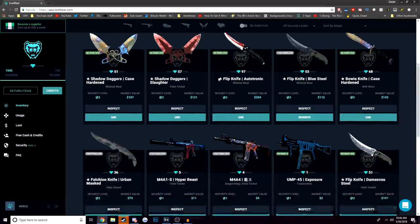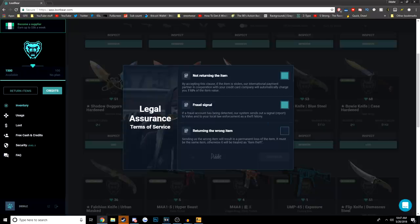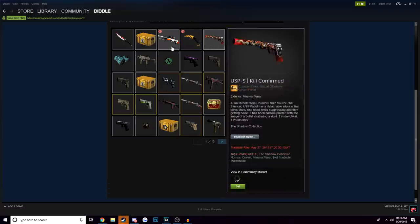Renting skins on Loot Bear is pretty simple. All you have to do is find the skin that you want, hit Inspect on it to check it out in-game, or if you already know what it is, simply click Use. After you click Use, you just have to check off that you're not going to steal the item and that you will return it when the time is up, then hit Continue and it'll send the skin to you. It's super simple to set up and only takes a few minutes.